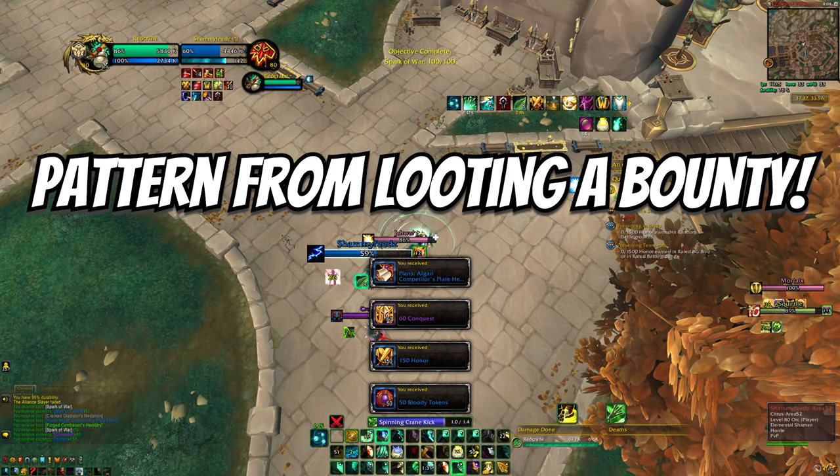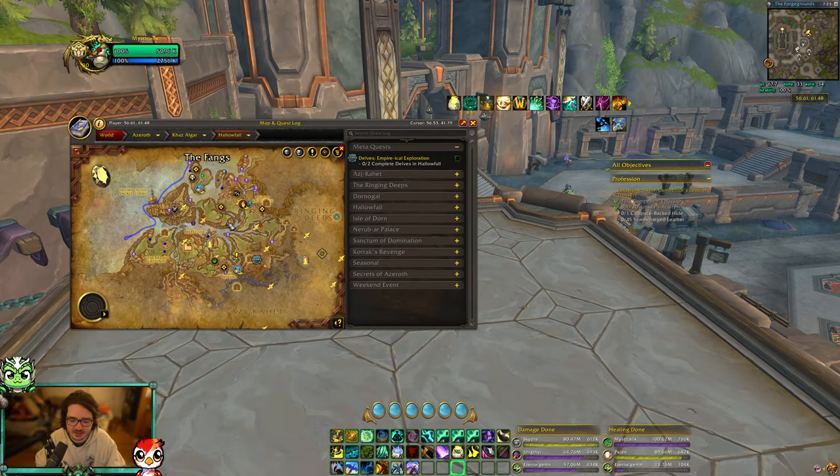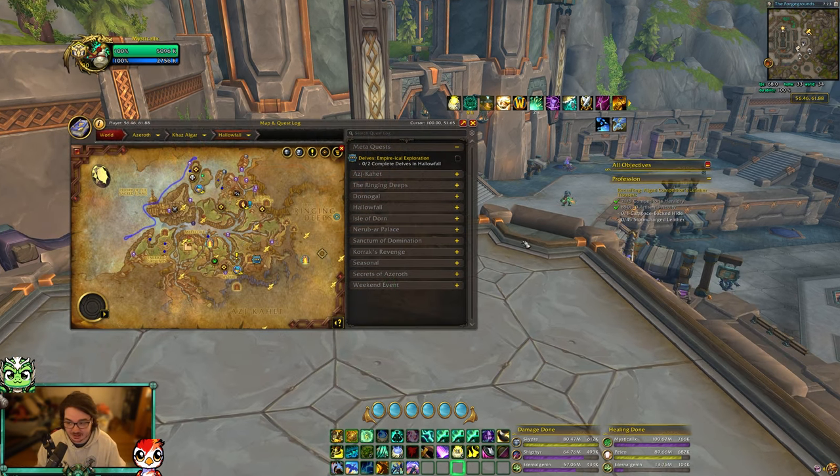I'll kill the bounty and loot it, and that gives a chance at a Vicious Bloodstone or a pattern. Same with the supply crate chest that spawns in each zone every 15 minutes — on high pop realms it varies by faction, but on Sargeras as Alliance we get every single supply chest, and looting it gives a chance at Vicious Bloodstones and patterns. That's how I farm outside of doing normal twos, threes, and battlegrounds, and it's worked out really well. You can get multiple bounties at the same time and chests spawn every 15 minutes, so there's always something to farm.